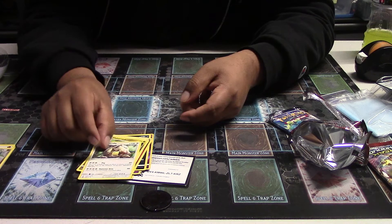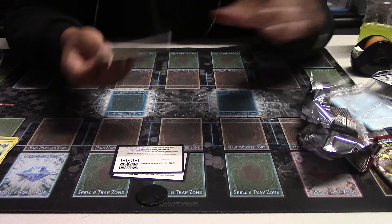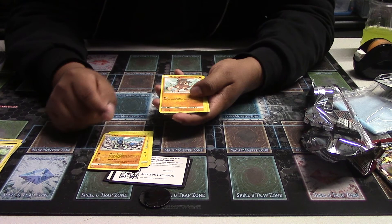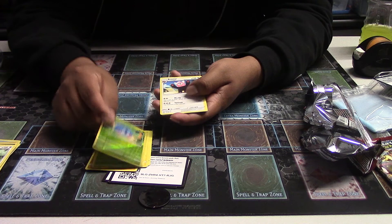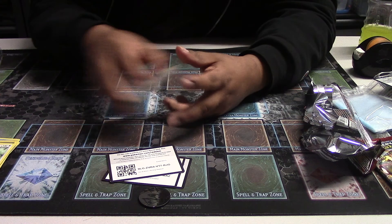Next up, Burning Shadows. Here's the code card. We have a Wimpod, Togedemaru, a Snook, Mudsdale, Oddish, Tangela, E-Ware, Fairy Energy, Rhydon, Charmeleon, and Pufon. Nothing great, but still pretty happy with the Pokeball. Thank you guys.